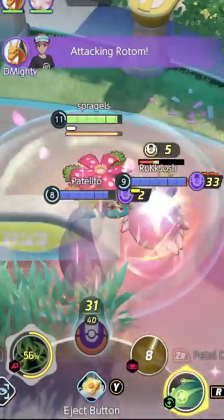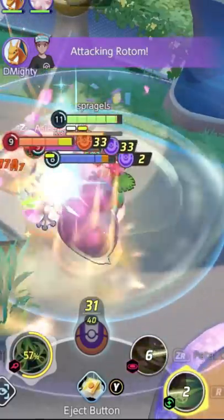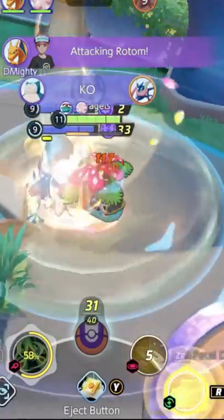I'm gonna slow this down because it happens really fast. I use Giga Drain and my Petal Dance is up hitting this Greninja, reducing the cooldown so quickly that a six second cooldown is back in almost a second and a half.